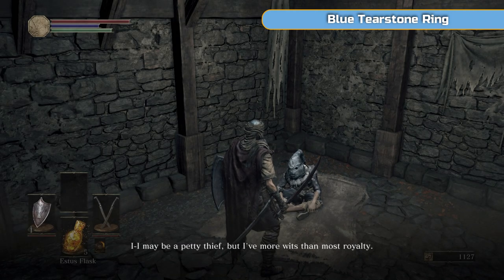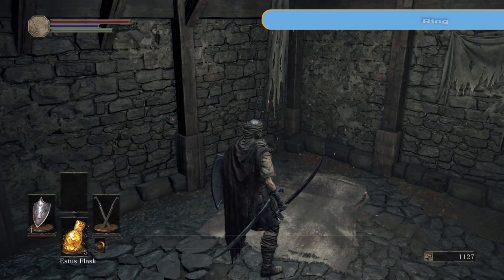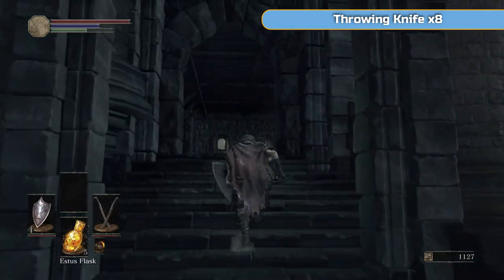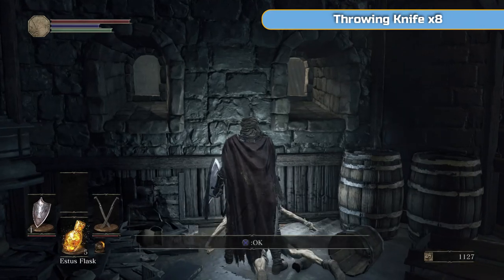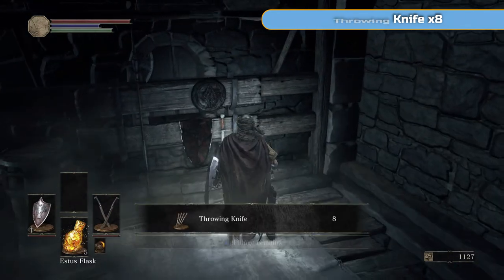So this guy here — we've got the cell key, so I've opened it up. Go through all of his dialogue and then grant his request, and then he's going to give you the Blue Tearstone Ring. You can actually equip the Blue Tearstone Ring if you want — it improves your damage resistance or absorption when your health is low. It's something we'll quickly replace once we have better rings. Put it on if you want, it won't break — only the Ring of Sacrifice does that.